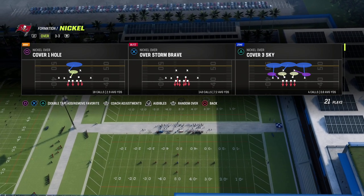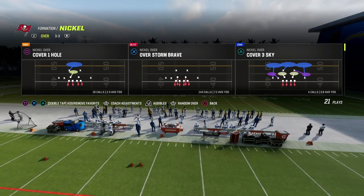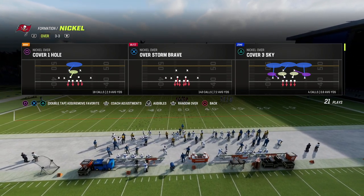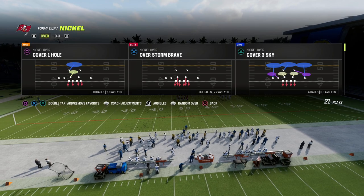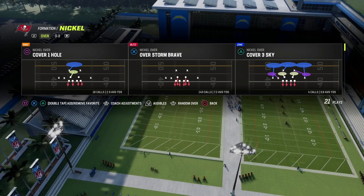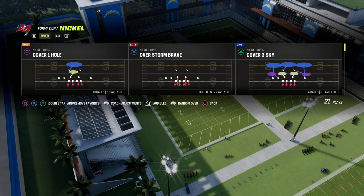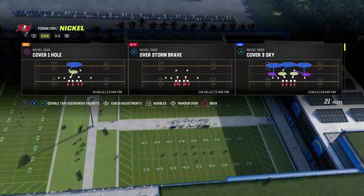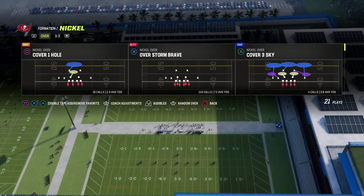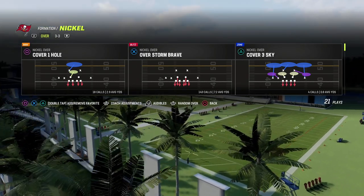I'll come out in verticals and the blitz is Overstorm Brave, out of our nickel over or nickel normal defense. We released this ebook about a week ago. If you want to get it, it's in our Patreon — members get access to all of our ebooks for only $10 to sign up. We've released nine offensive and defensive ebooks so far this year with several more planned, and members get access to all updates. I'd really encourage you to join the Patreon. But this blitz is really good for bunch and any trips formation.